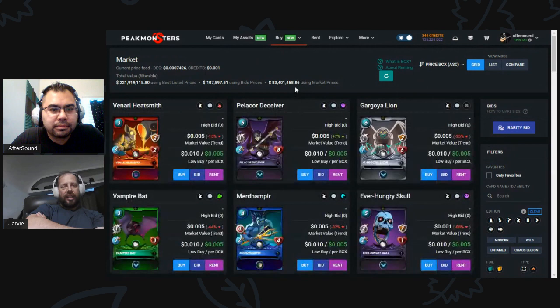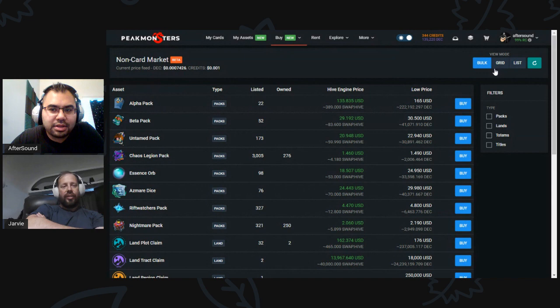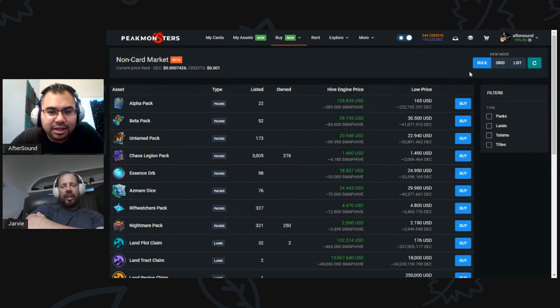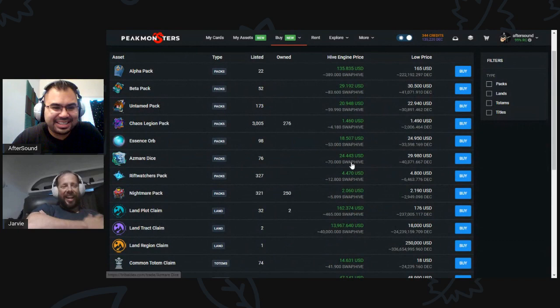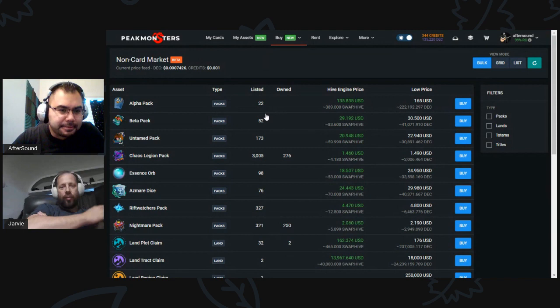Should we go over to Buy? You'll have to hit the dropdown — there's Buy Cards and now Buy Assets. The default view is not my favorite; I like the bulk view. But people need to tell us if they love the grid view or the list view. I actually like this view — it's a very Splinterlands sort of view. I'm a spreadsheet sort of guy so I love both. Here's what's listed, what you own — it's straightforward to begin with. The green is denoting which option is cheaper presently.